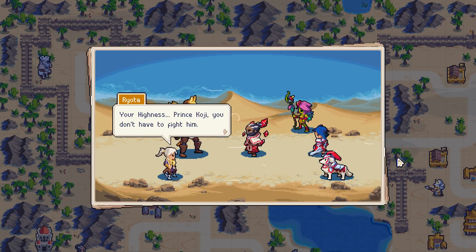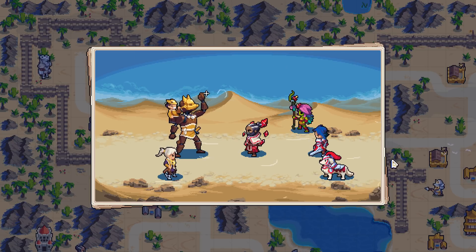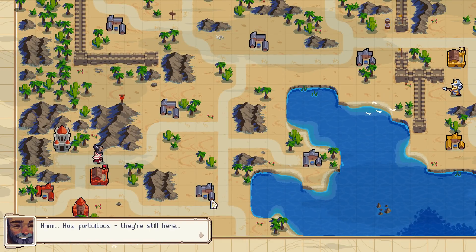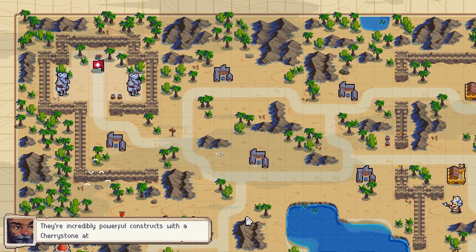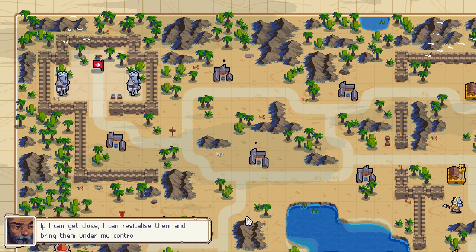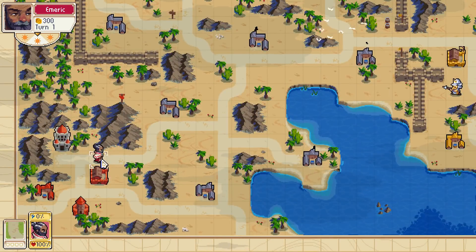Your Highness, Prince Koji, you don't have to fight him. I have to defend Heaven Song. How fortuitous, they're still here. These old golems — your father and I used to train with these when we visited Heaven Song. They're incredibly powerful constructs with a cherry stone at their core, though their magical charge obviously hasn't been maintained. If I can get close, I can revitalize them and bring them under my control. I'm very eager to be able to use the giants. That sounds real cool.